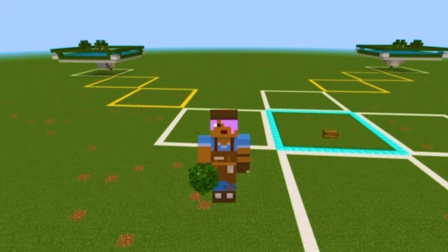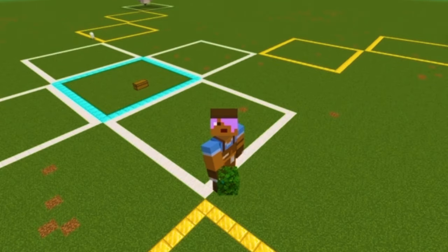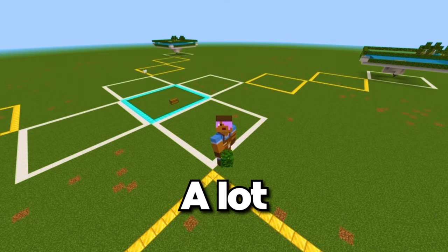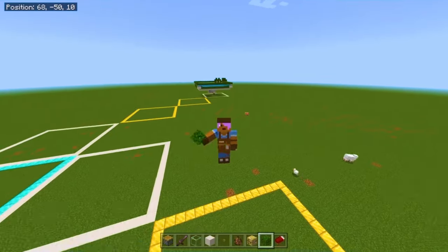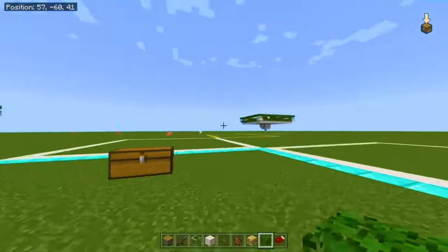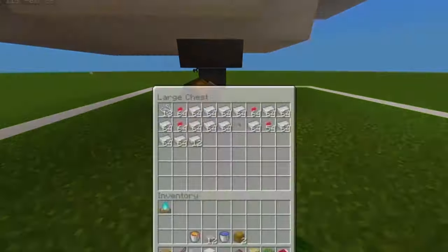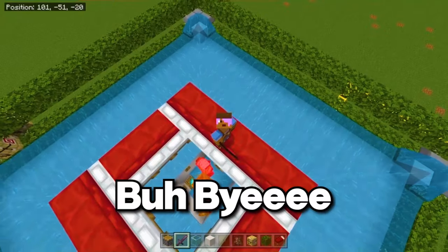Here's how this farm works: each iron farm produces around 500 ingots per hour, and since you have four working at the same time, you get 2,000 iron per hour — which is just insane. All you have to do is stand in the middle block and all four will work simultaneously. After AFK, open each chest and find your loot. And not only do you get iron, you also get poppies and strings — wait, why do you even get strings? Bye-bye!